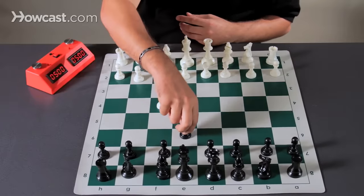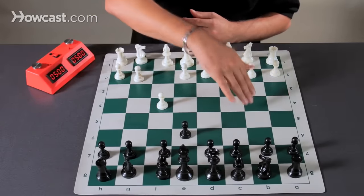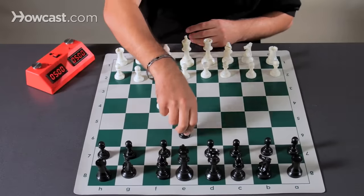Black can simply open up and make space for their queen and bishop. And this is black's first move.